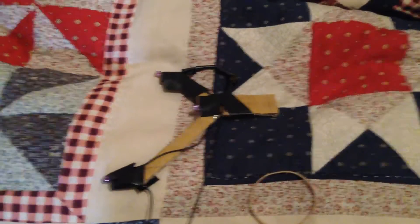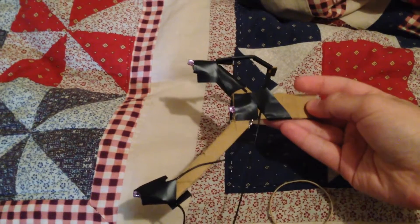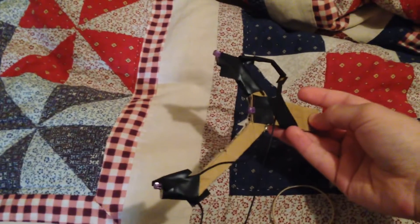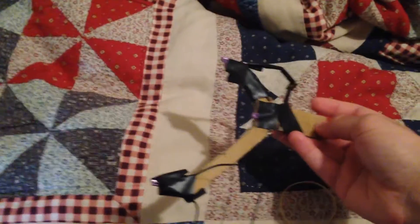Moving on to my head tracker — this is going to be the more complicated part of the video. This thing right here is pretty much my head tracker. The basic idea is there are three infrared LEDs on this device. And then I have a webcam up here — I actually have two webcams, but the left one is for looking at my face, and the right one is a lower quality one I'm using for head tracking.